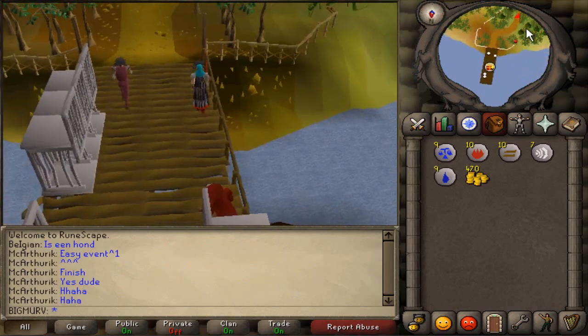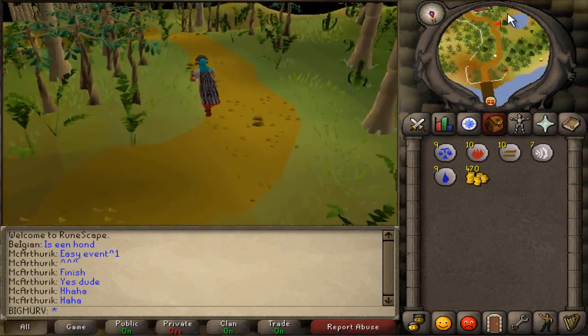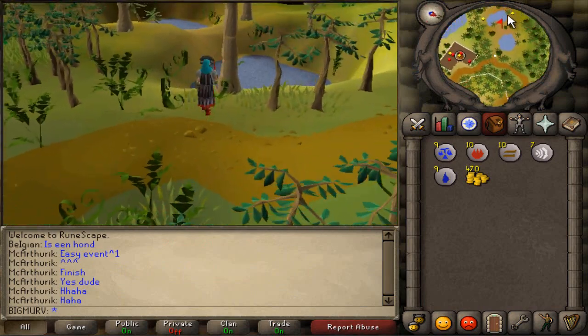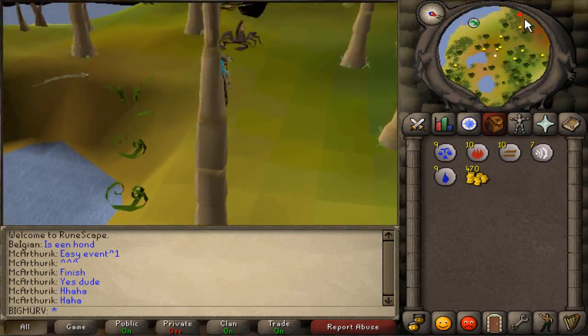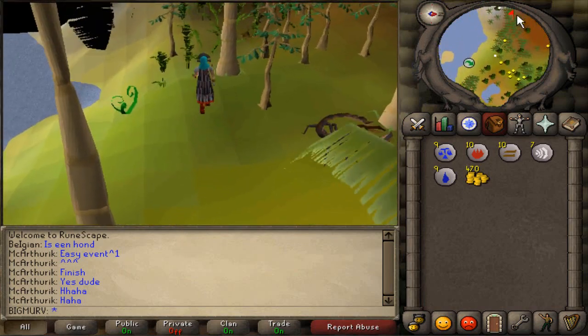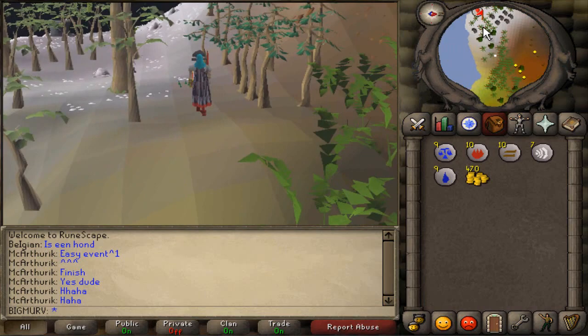So now what you want to do is head south, just a little bit south of the volcano — the one that takes you down to Tazar. I'll just run there now. And once you get here you're going to see a snowy area. I'm just doing a live commentary here, so forgive me if I screw up a little bit.